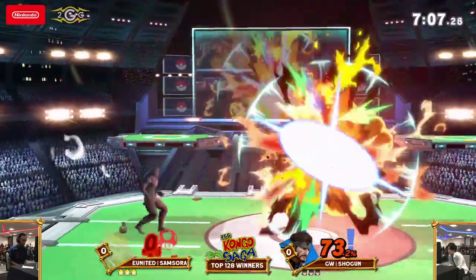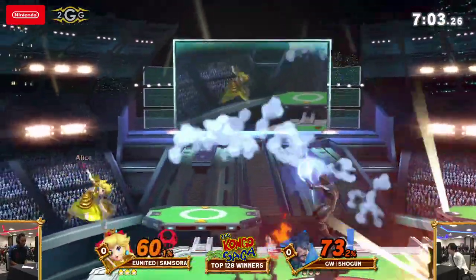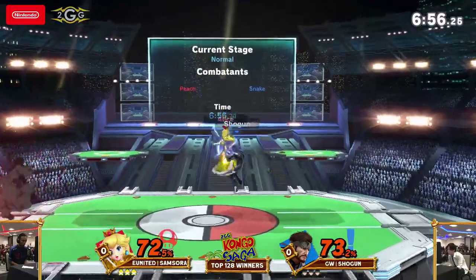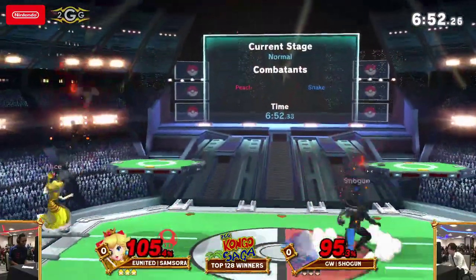He's kind of making a minefield out of this scenario, but I like what Samsora's doing — playing a patient game, making sure he can navigate around them, keeps himself in the air, just trying to stay away from Snake's hitboxes, because those are really strong meaties, especially in the air. Okay, another trade.